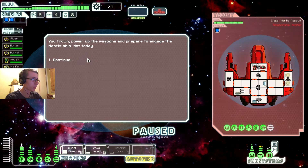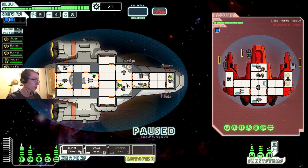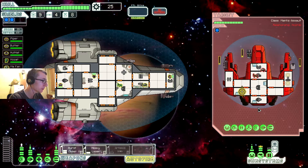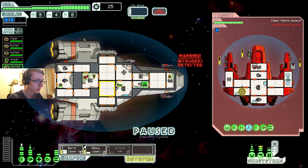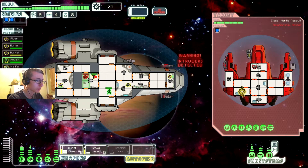Being chased by a manta ship - aid the civilian ship. You frown, power up the weapons, prepare to engage. Not today! Three weapons - energy, firebomb I think, and the same burst laser as ours. Luckily we can get a blast off before them hopefully. One of them's gonna teleport in - you fool, you idiot! I'm just gonna kill you and then we'll be on our way.